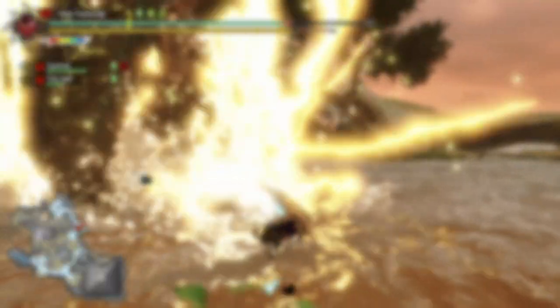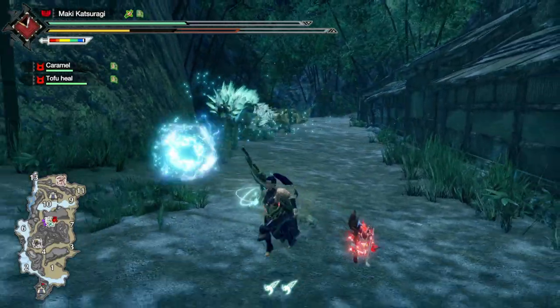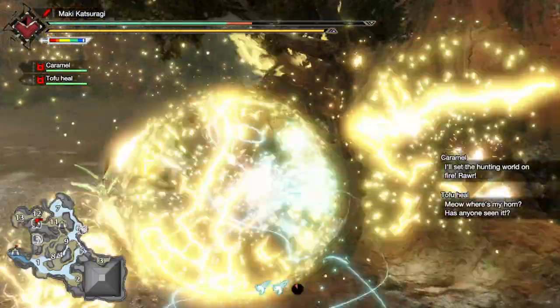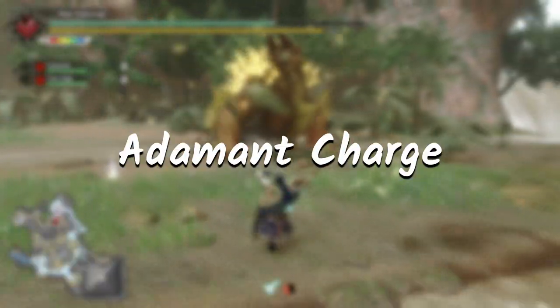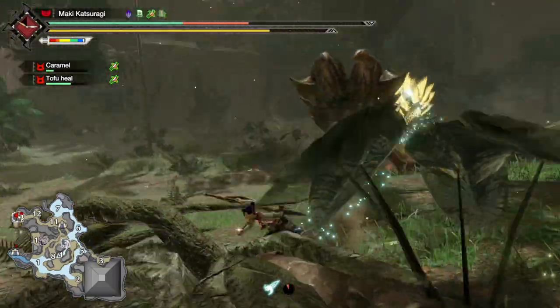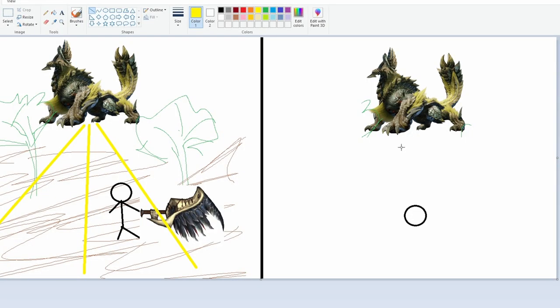Since we're talking about electrical moves — the normal Xenogre does a better job at this, so just Adamant charge towards the head. For the three electric lines, you can Adamant charge, or if you're low on health, just calmly walk to the side. Here's an HD bird's eye view shot: three lines going on each side like a letter V, and one line going straight.